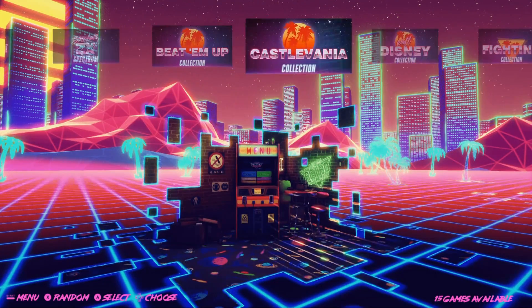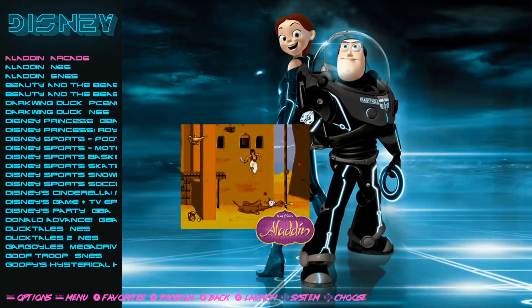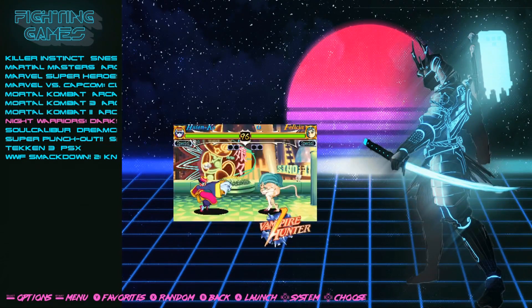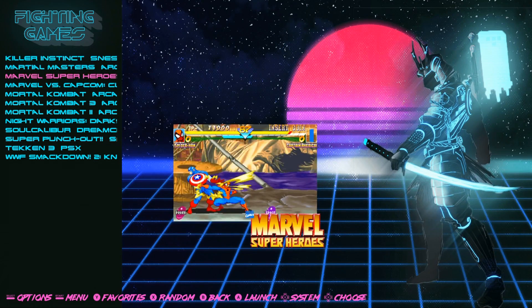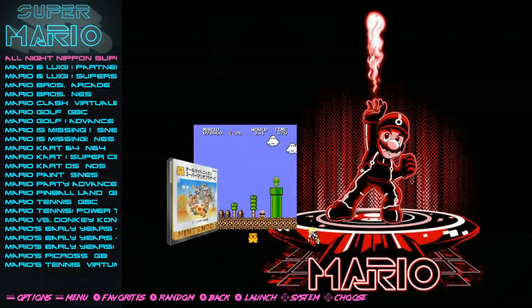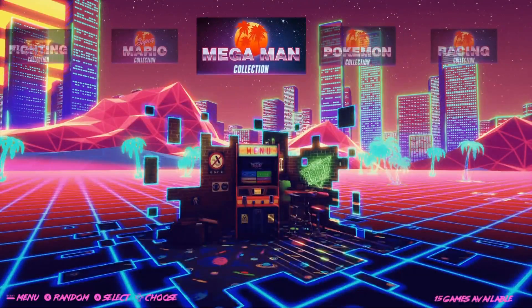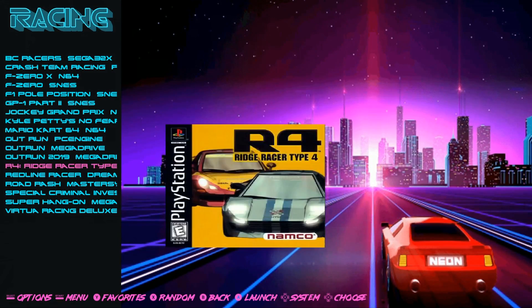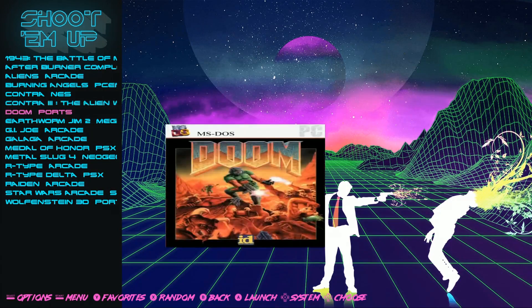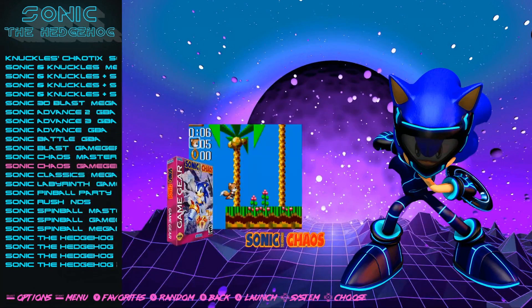Then you have some collections — the theme changes from triangles to palm trees. Beat Em Up Collection: 19. Castlevania Collection — all your Castlevanias. Disney Collection, Fighting Collection with MK3 and Marvel vs. Capcom, Killer Instinct for Super Nintendo. Super Mario Collection — all your Mario games, and yes it does have Mario. Pokemon Collection for all your Pokemon fans — but no Digimon though. Racing Games, Shoot Em Ups, and Sonic the Hedgehog Collection with box art.